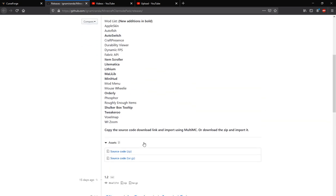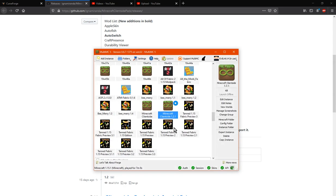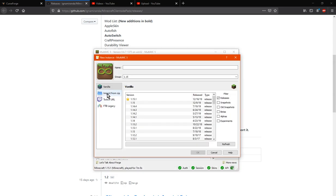To install it, you just need MultiMC — copy the file and you're good to go, or just download it and import it locally.